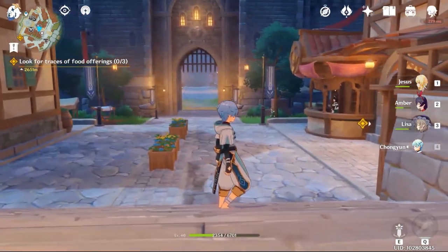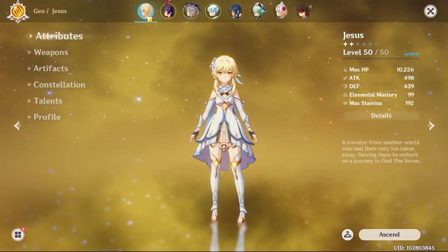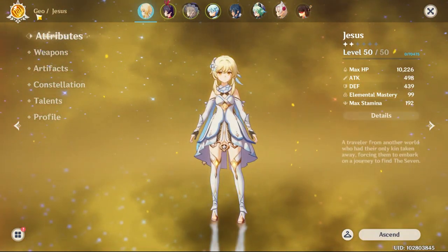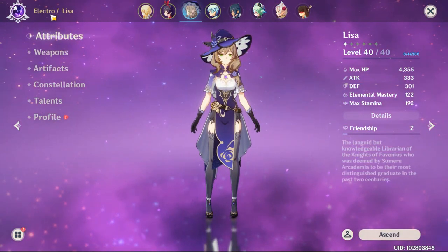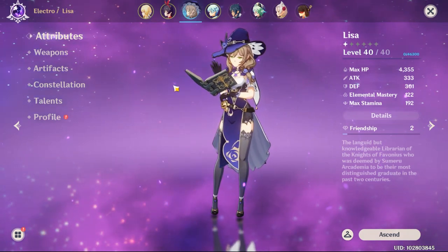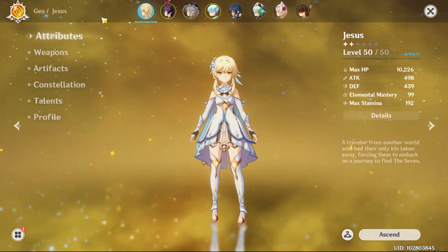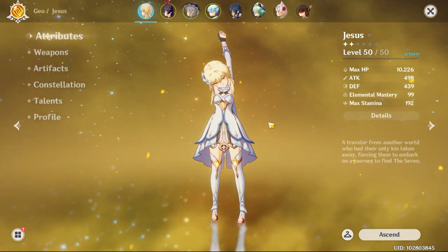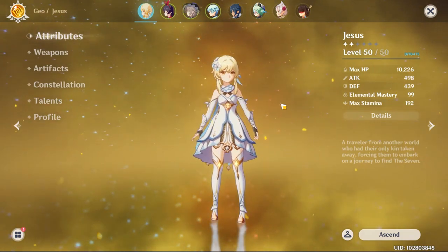Now we're going to the character menu. These are characters, and you can see elements like Geo here — different heroes have different elements. The name and element are shown right here, and different elements have different colors. My character is named Jesus — I just named her that. The only character you can rename is the main character, the hero, he or she, depending on who you choose.